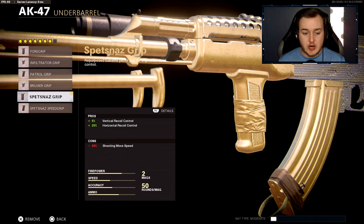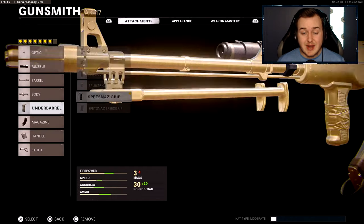The next important attachment is the Spetnaz grip. That's gonna help with 6% more vertical recoil control and 20 more horizontal recoil control. This is very helpful — it's gonna keep your gun from having basically no recoil whatsoever. You'll shoot straight, be able to beam people across the map, super overpowered. You really need to max this gun out, and make sure to put on the Spetnaz grip.